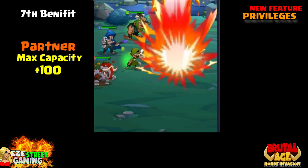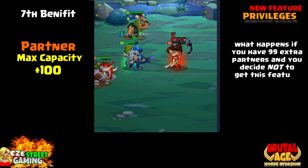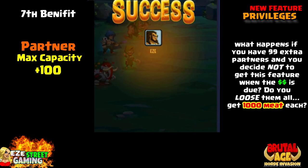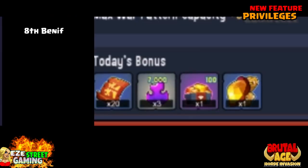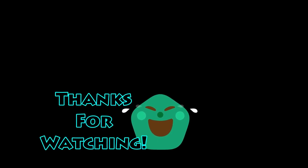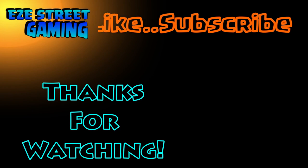Seventh benefit: partner capacity max plus 100. I'm not sure what happens to extra partners if you don't renew the feature — kind of sketchy about that. Every single day you also get 20 adventure tickets, three times 7,000 soul, 100 gems or a gem box, and a turtle. I'm hooked already — I work for turtles.